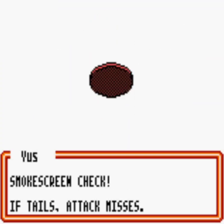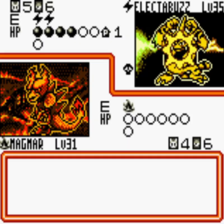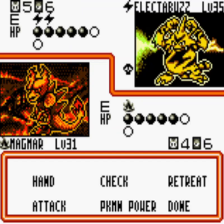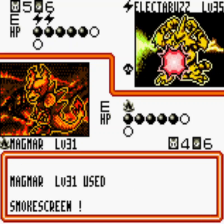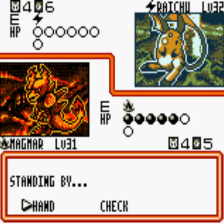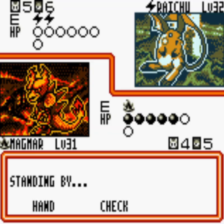They are going to commit to that Electabuzz, play another Energy, a Plus Power, and it seems that it's all heads for my opponent today. They got heads for the Smokescreen effect and heads for the Thunder Punch effect, so they are going to do 50 damage with that attack. Magmar took a lot of damage, but now with another Smokescreen doing 10 damage and the damage from the Poison between turns, we are going to take our first knockout. That's our first prize. With Scoop Up, if they don't manage to score a knockout here, we may recover this Magmar with all the damage counters it had.